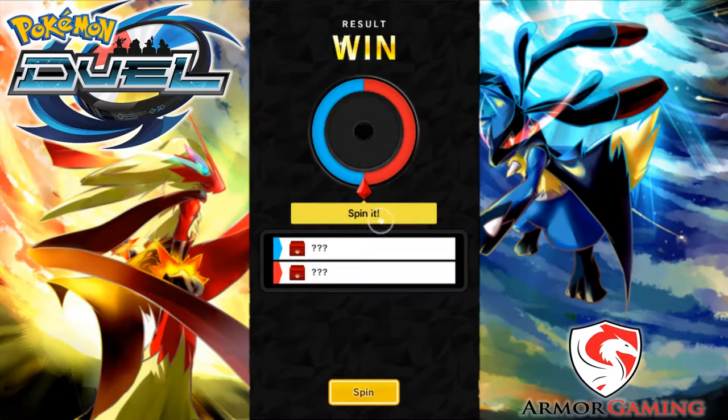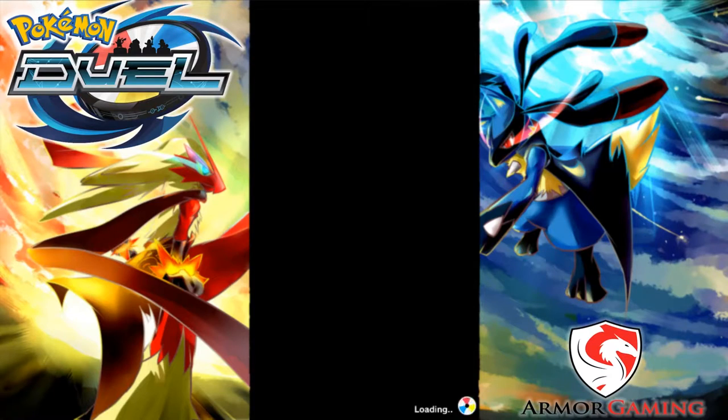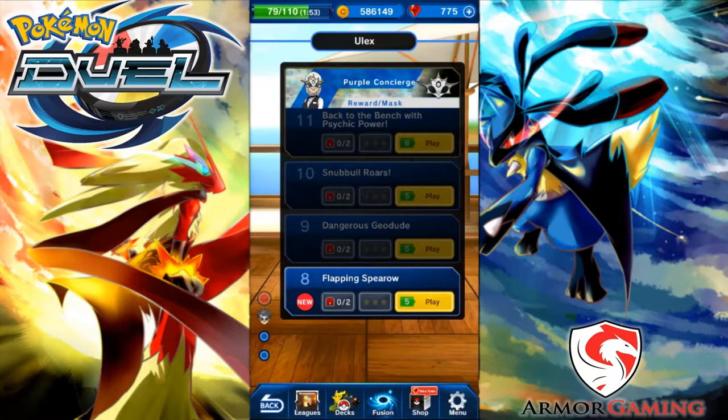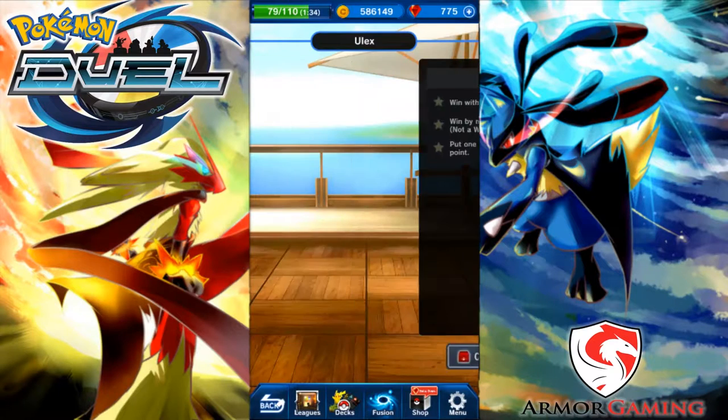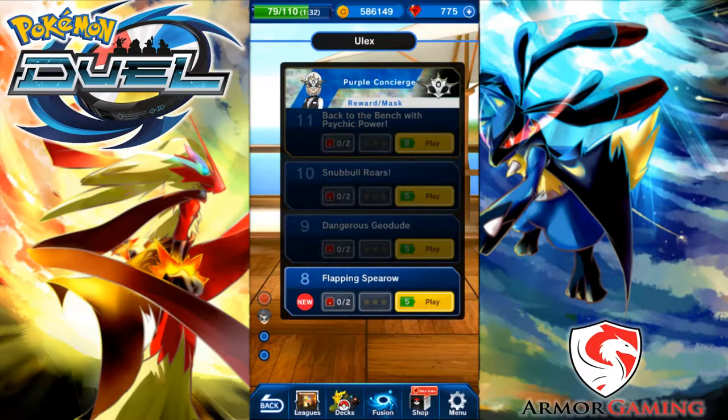I got my 10 gems, spinning the wheel — Fletchling! I've had a couple of Fletchlings that I end up fusing with my other Pokemon because I don't really need them. That's a cool mask! 'Flapping Sparrow' — win with a Taillow in your deck, win by moving a Pokemon to the goal, put one of your Pokemon on your own goal point. I guess I have to make a special deck for this — I need to get a Taillow.